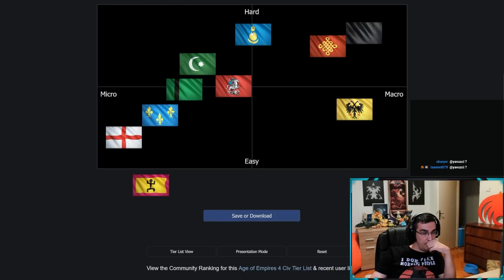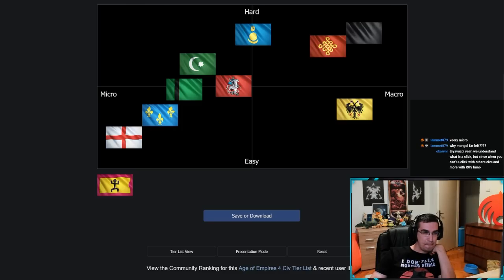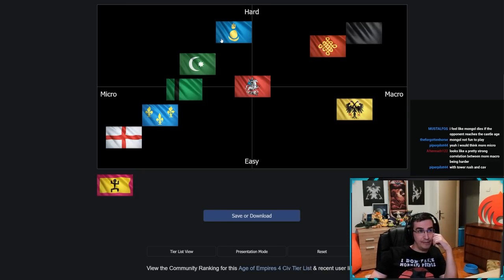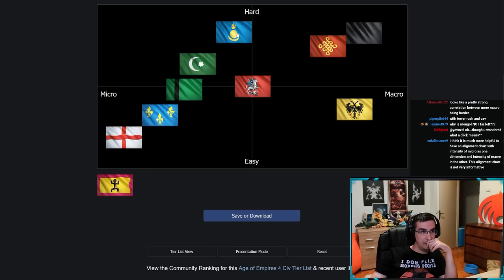Mongol is pretty hard to play. Nothing it has is truly dominant, and the lack of walls makes it significantly harder at any level. You need to be equally good at micro and macro with Mongol — and if you slip up on macro it can be a disaster. To get the most efficiency out of this civ requires a lot from the player.